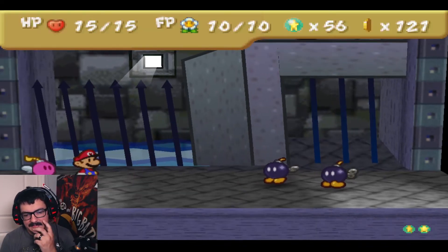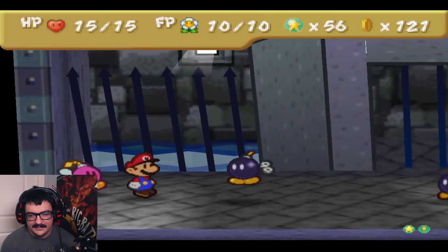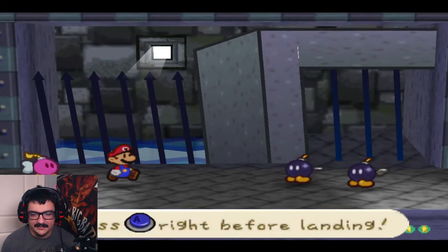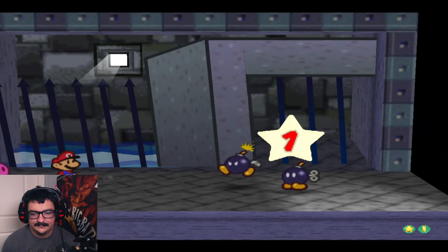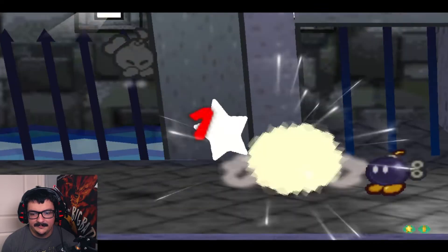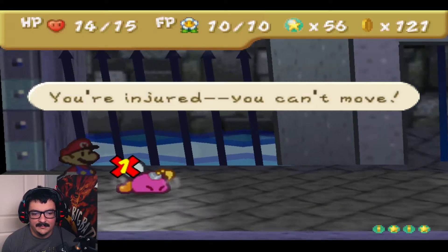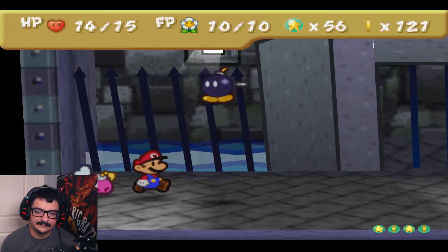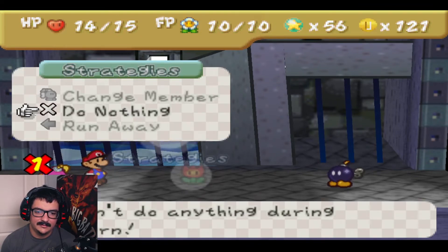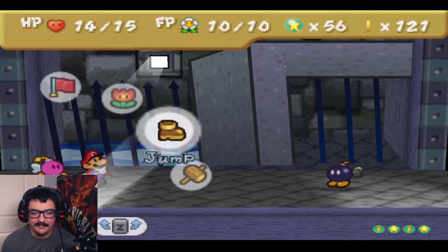It's weird that you get Bombette in this dungeon, but it's easily the worst dungeon for her. Like, you get Kooper right before this dungeon and he's ten times better suited for it. So this is what happens when you try to body slam into a red bomb — it does one damage to Bombette and makes it so you can't use her for one turn.